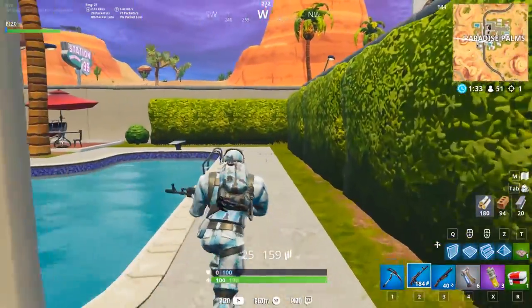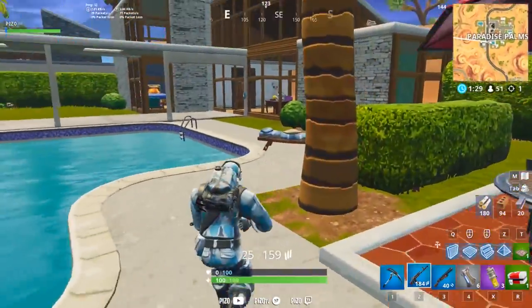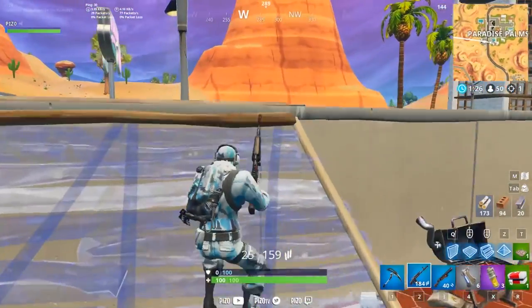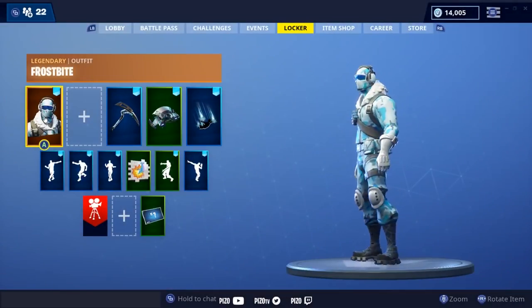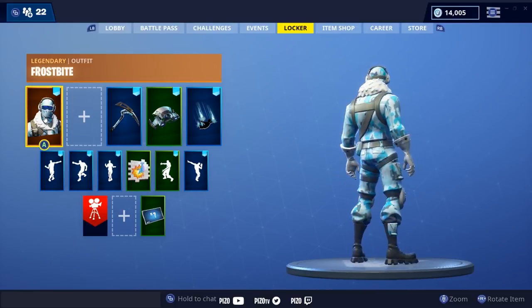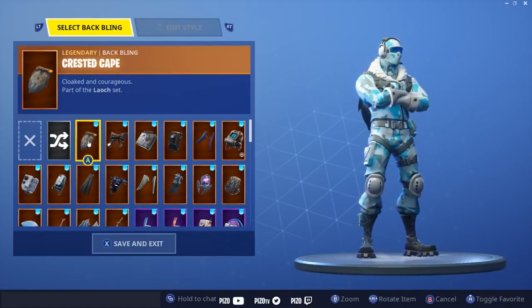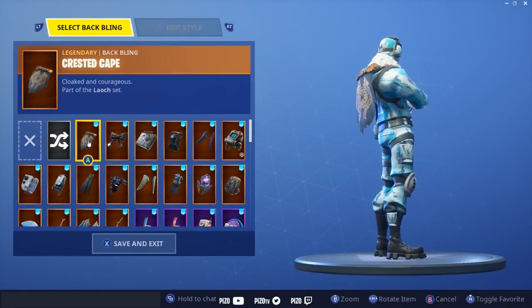Now that you've seen some gameplay of what it looks like in-game, let's get some back bling combos we think will look well, and then we'll give it a rating. I took the liberty of picking 40-plus back blings I think look pretty cool with Frostbite. Let's get into it — Crested Cape doesn't look terrible but it's kind of a 50/50.